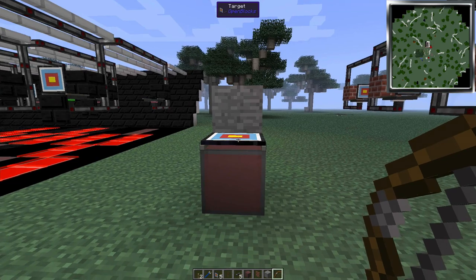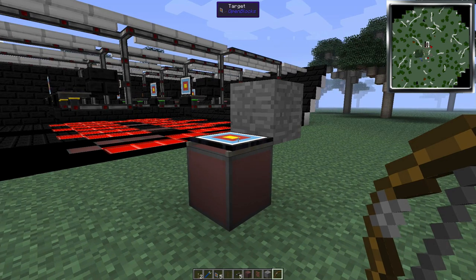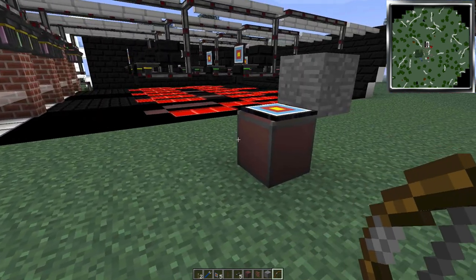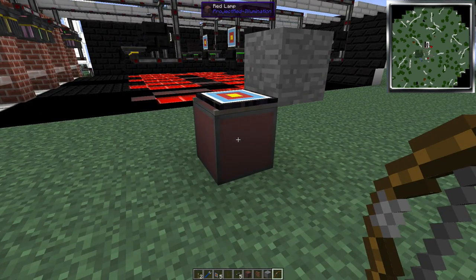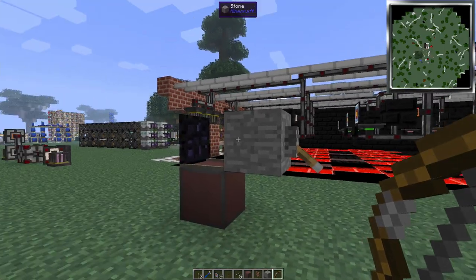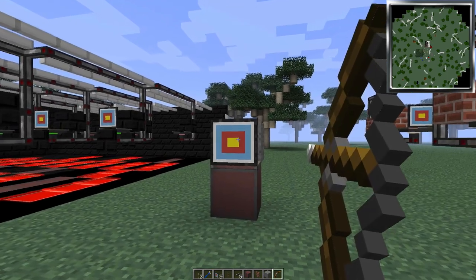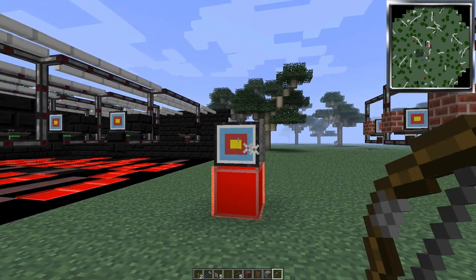Now the main thing that makes all of this work is this target block from Open Blocks. Quite simply, you feed it a redstone signal and it emits a redstone pulse to say that the target's been hit. So on this basic demonstration here, I've got a red lamp from the Project Red Illumination modpack at the bottom, a stone block on the back, and a lever. Flick the lever, it puts out a signal through the block, the target picks up on that and pops up. Shoot the target and the redstone lamp pops underneath and signifies that you've hit the target.